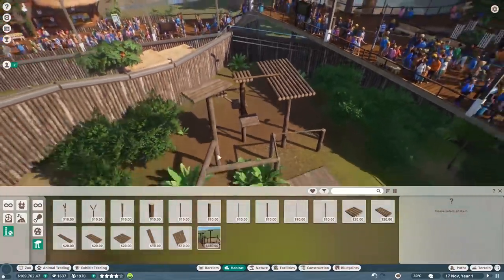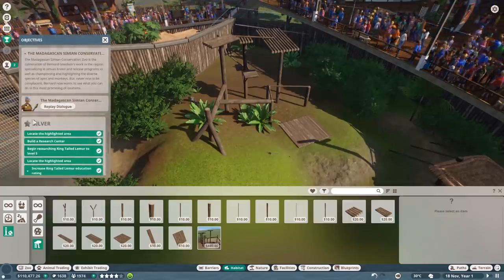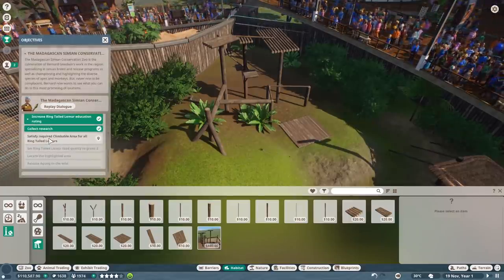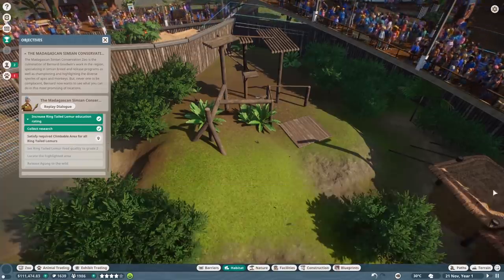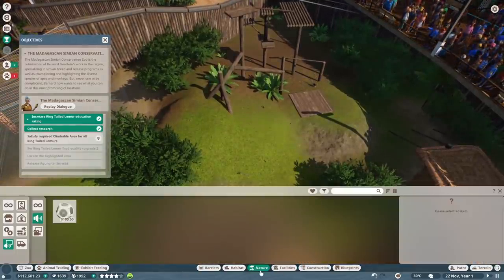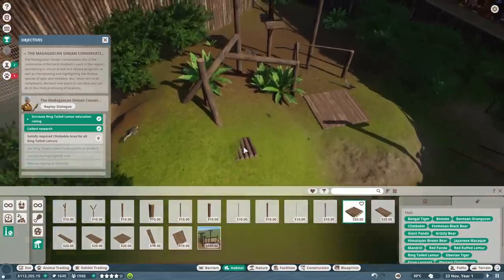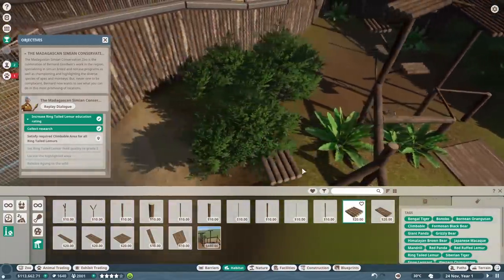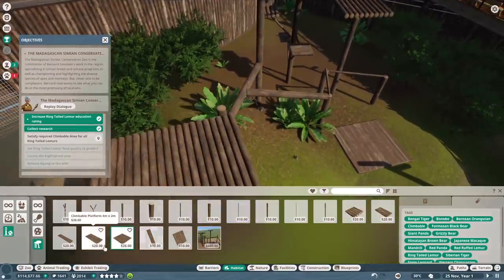Alright, let's check our objectives - trophies. Silver: satisfy required climbable area for all ring-tailed lemurs. We did get it into the blue, but I suppose I could add a little bit more to spice it up. Let's try something custom now - go back to habitat and build our own little add-ons. Maybe we can add some cool little platforms.